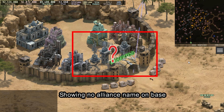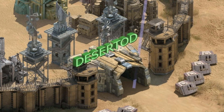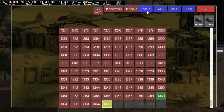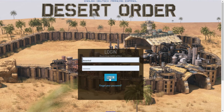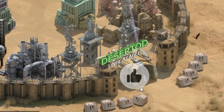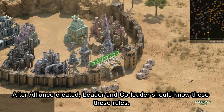There is no alliance name showing on the base yet. We need to re-log to see the name of the alliance on the base.